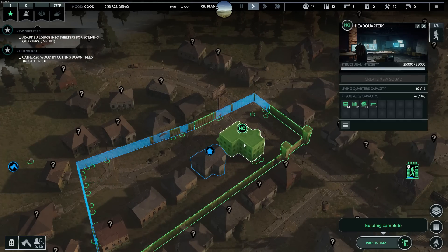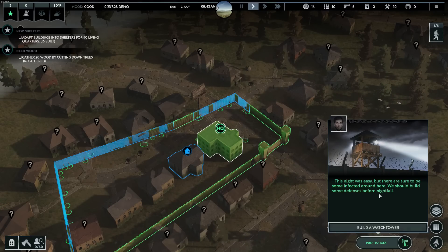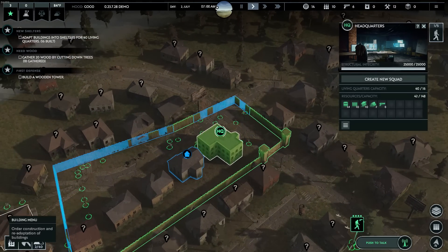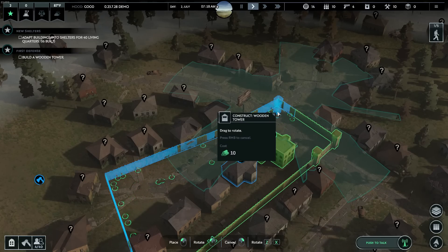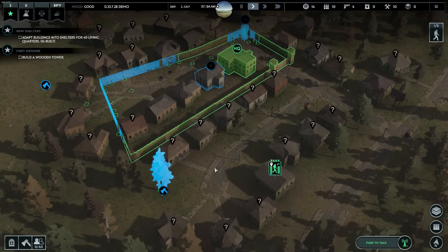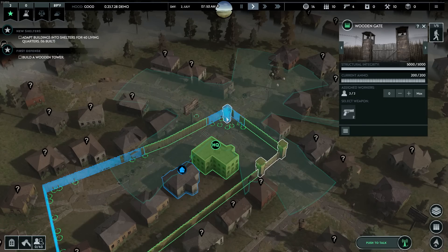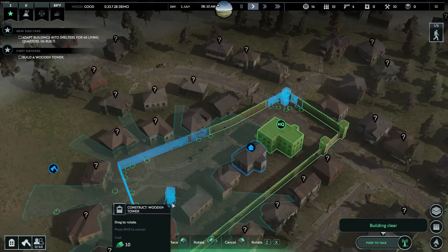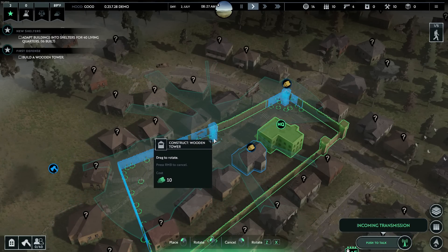Some guys are turning this into a shelter. This is our headquarters — this is kind of where we store everything. I guess we'll build a wooden tower. Let's build one right here for now — right there. So there should be two armed people in this one, and there's gonna be two armed people in this one. And then we'll build another tower, I guess down here, for two more armed people. Maybe I'll build it more this way so it kind of overlaps a little bit.